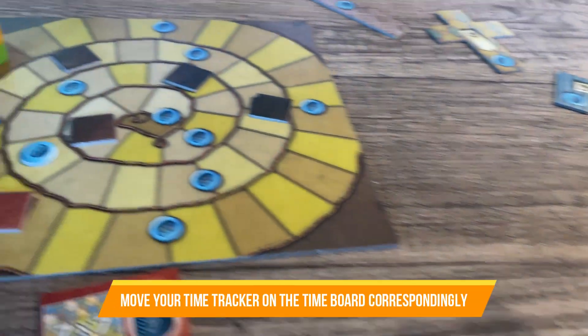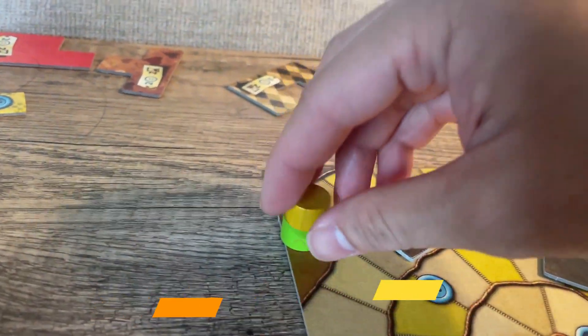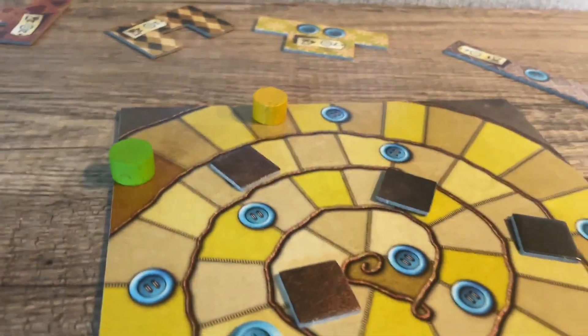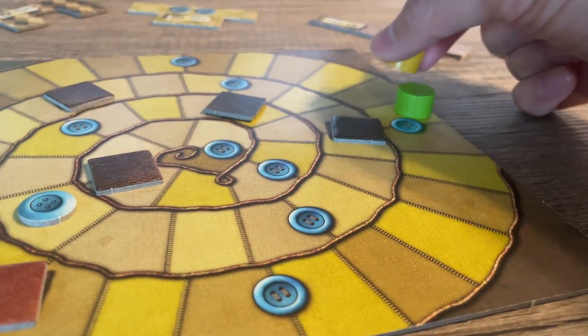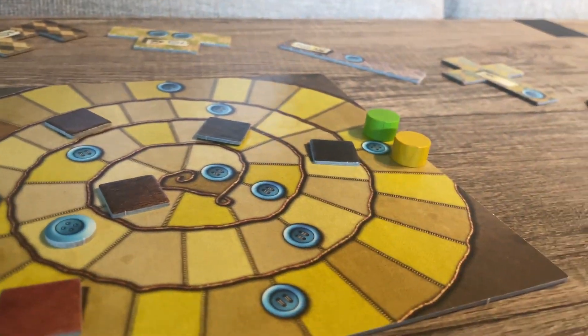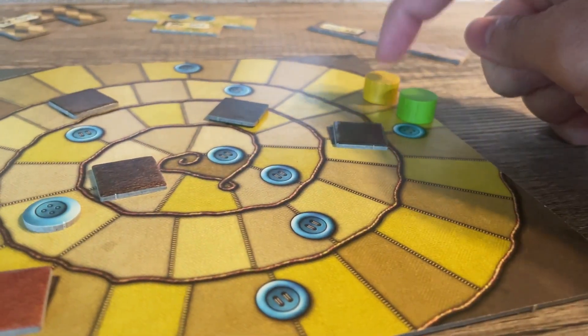You are free to place a patch anywhere on your board that doesn't overlap other patches, but you probably want to fit things together as tightly as possible. If your time token is behind or on top of the other player's time token, then you will keep taking another turn. Otherwise, the opponent will go.